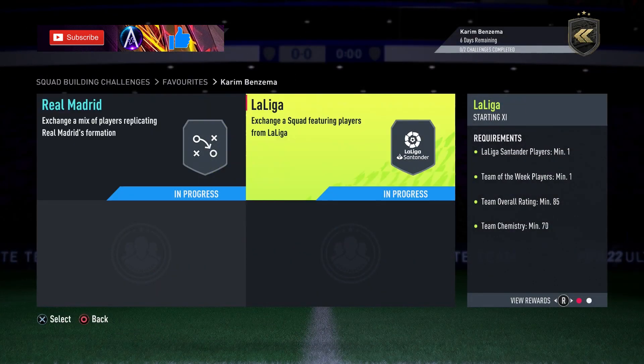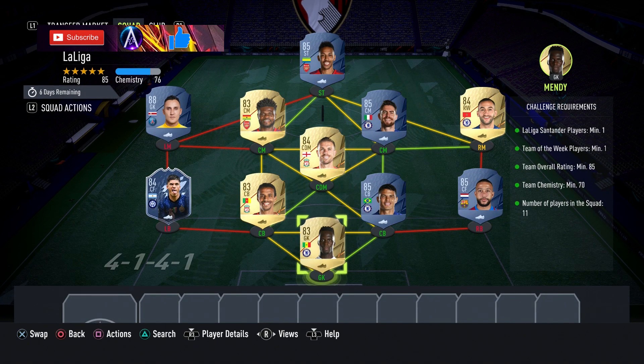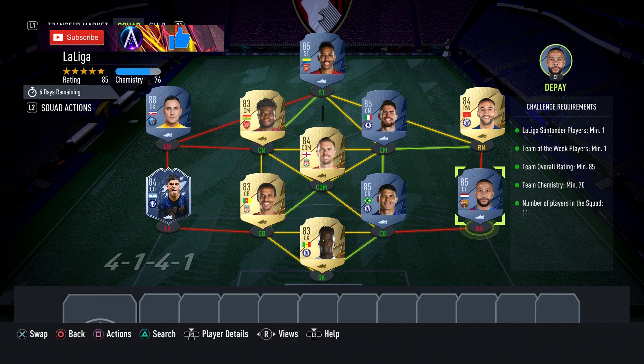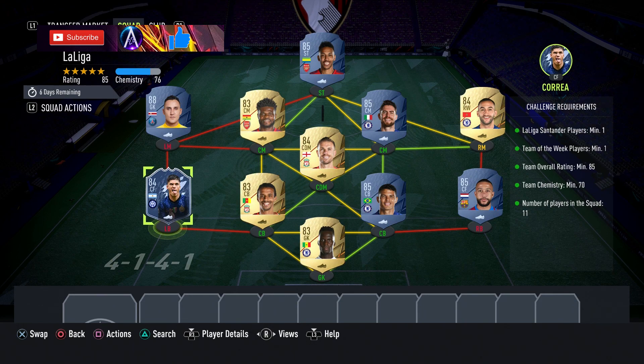For the second solution, Benzema comes in at around 65k. You need a La Liga player in a Team of the Week. La Liga-wise, Pai is the cheapest right now, but if the leaks are true he'll be in Team of the Week 2 — in which case someone like David Silva would be perfect. Any 85 La Liga player would do, but at time of recording Pai is the cheapest 85 from La Liga TOTW. Any 84 TOTW would do — Correa is coming in basically at discard value.